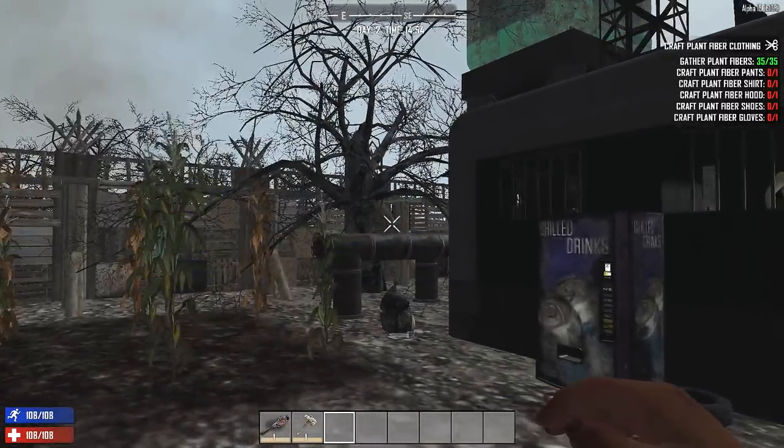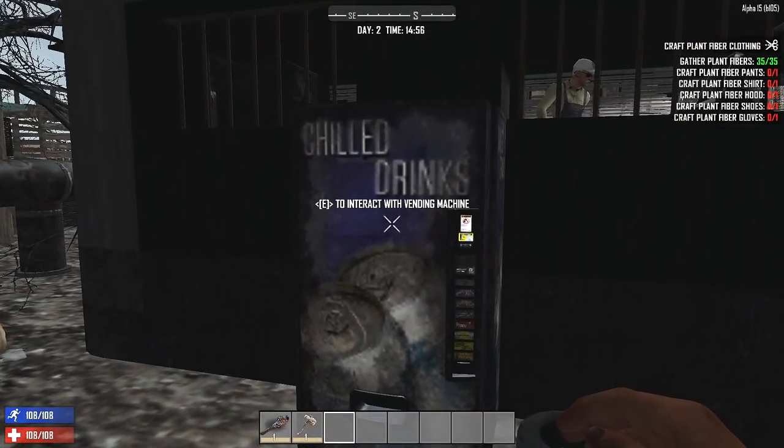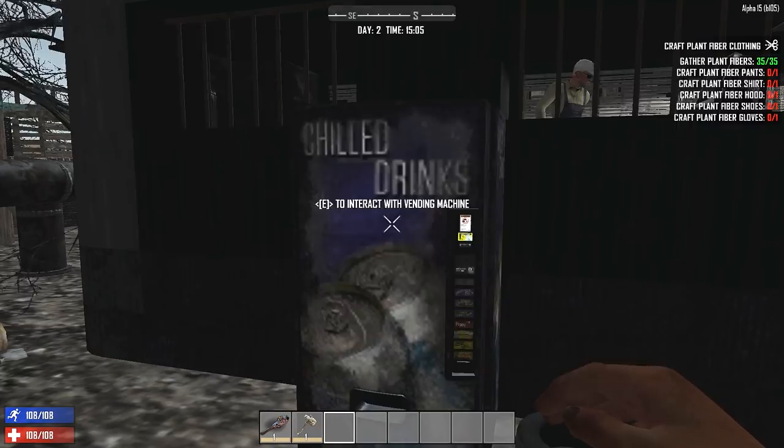Now one of the new things they added to the game are vending machines, and there are three different kinds. There are the regular vending machines, which you can actually go through and buy things from. With that, I have to say that the new in-game currency they've added are these Duke casino coins that you can find laying around the world, and you can also get these by selling things. So you have these vending machines where you can just buy items.